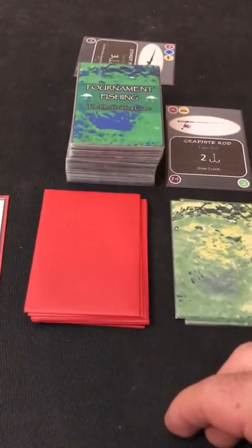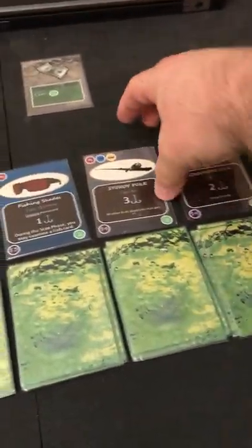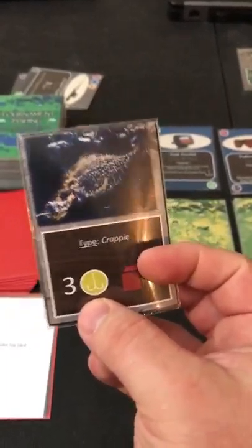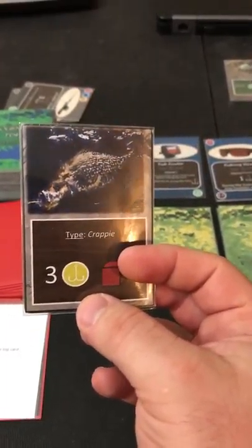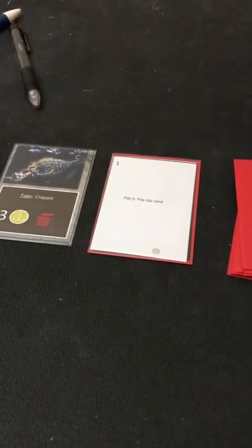Starting turn two, we resolve the AI first. We remove the fourth card from the bait shop — bye bye sturdy pole — and then take the top card on pile four. The AI caught this fish as if it were another player who had cast there. The lake no longer has this fish, and it goes into his victory point pile: he now has three points and we have nothing.